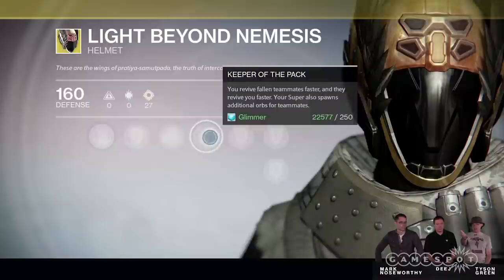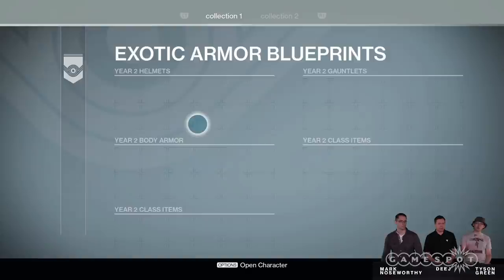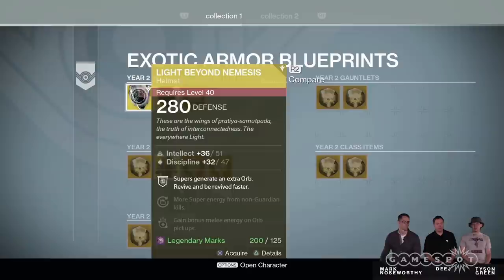In year two, we've actually taken some of the year one exotics — some favorites — and we've upgraded them, made them better, so that not only can you still get them but they're improved. So if you switch over to this page, here is the Light Beyond Nemesis version for Destiny: The Taken King — the year two Light Beyond Nemesis.